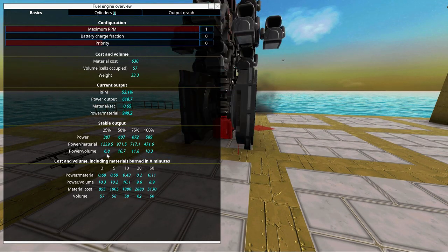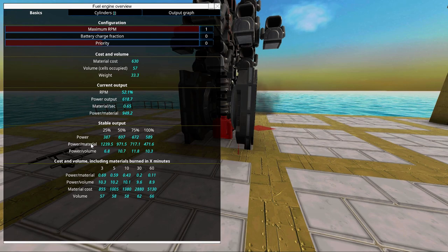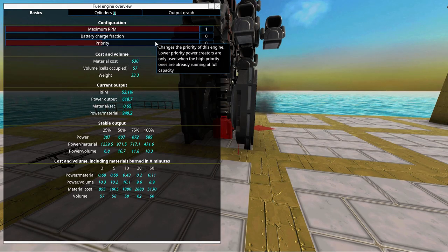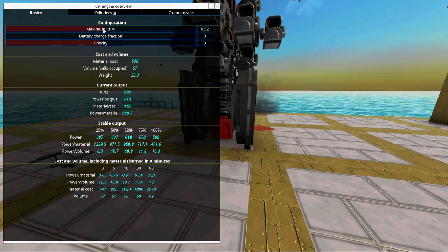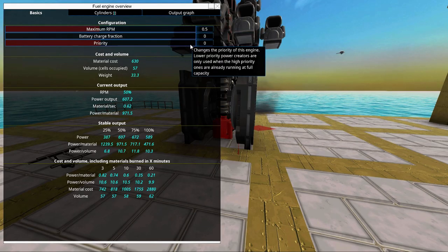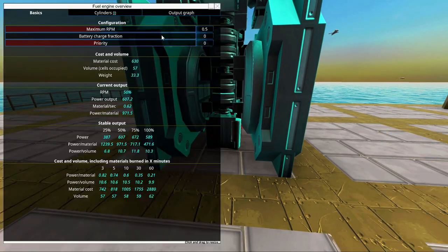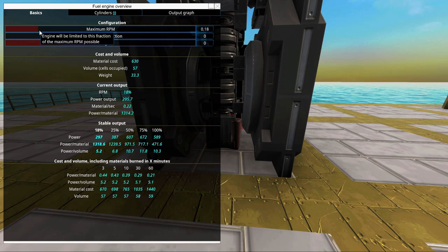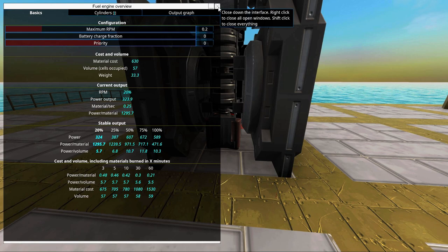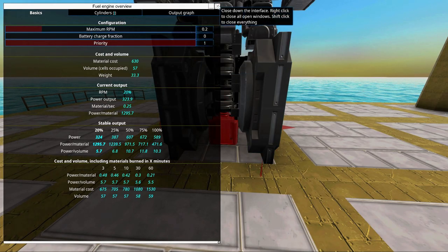If we go into the engine you can see we have stable output and power per material. The most efficient engine possible has the highest power per material ratio, so what we basically do is drag down the maximum RPM — we should at least halve it, but if we can get away with generating even lower power, we can decrease it to 20. If we can get away with 20, we'll have a very efficient engine. Since it's limited, we should also set the priority to maximum.